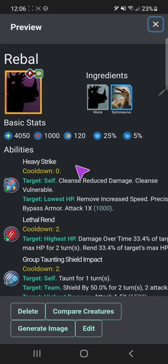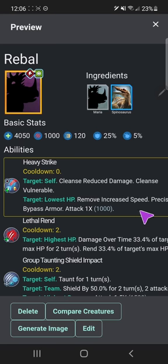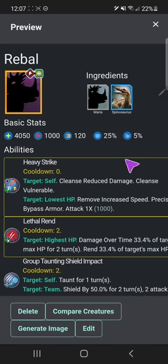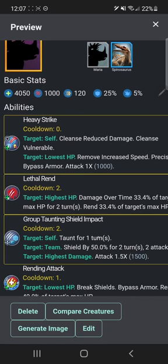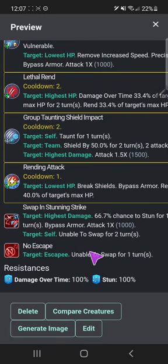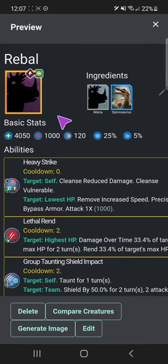Heavy strike — which again needs the buff the most. It literally doesn't carry anything over; it just cleanses and removes speed increase. Precise bypass armor attack — it doesn't even implement vulnerable like daring determined strike does. At least make it implement vulnerable, that's all I'm asking. Lethal rend, which comes from Spinosaurus. Group taunting shielded impact — I also gave that to Maria. Rending attack, nothing too special. Not even wounding — just regular no escape — and then bleed and stun. I didn't want to make it too OP.